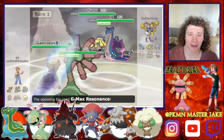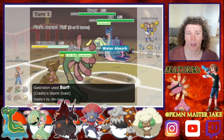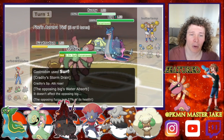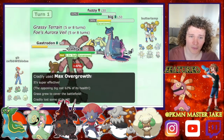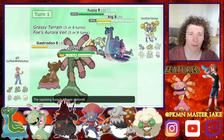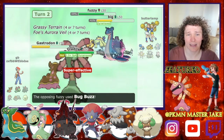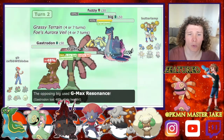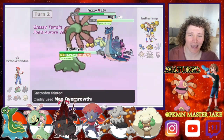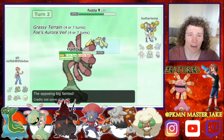He does go for a Thunder Wave and then a G-Max Resonance. I go for the Surf still because I do need to get my boost up, and go for a Max Overgrow. It still does over half, so we're actually in a really good position. I do the exact same thing — another Surf and another Max Overgrow. He goes for a G-Max Resonance, taking out our Gastrodon, but we do take his Lapras out.